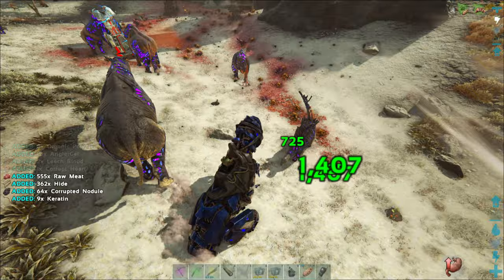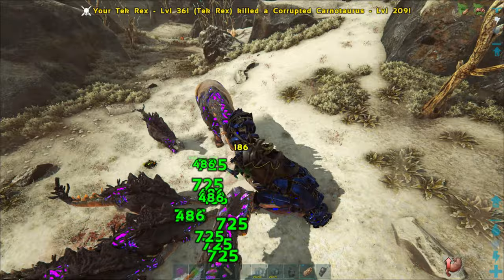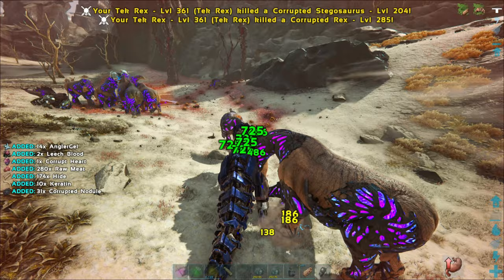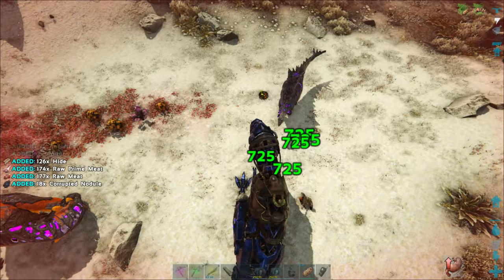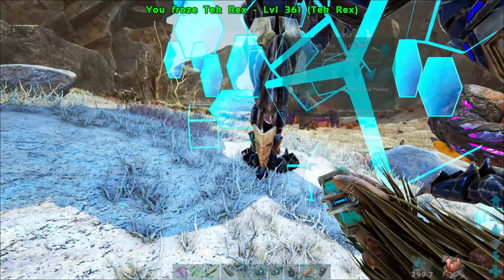All right, we got the trike down — but dude, I'm stuck in the ground! I'm like glitching in the ground. Oh this ain't fair. That must have been from that trike hitting me. Well, there goes my other rex — and I'm glitching in the ground, this sucks man. We're gonna lose the pod for sure. Let me see if I can pick him up and throw him back out before the pod gets destroyed.